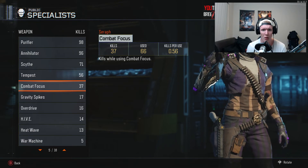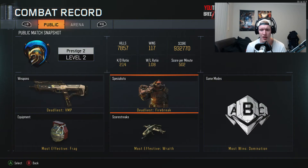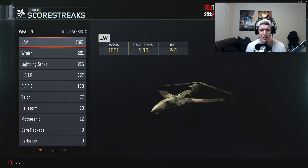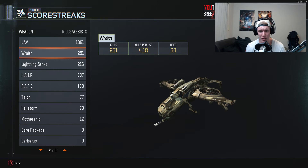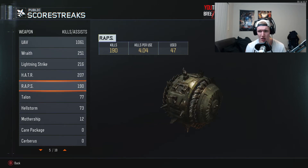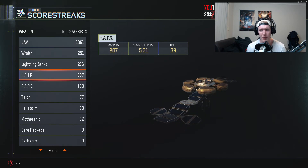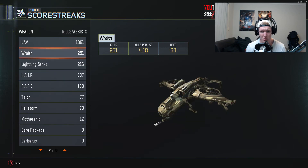I'll go through all these specialists in my videos. My most effective score streak is definitely the Wraith, averaging a 4 KD. The Hater averages 5 assists and the Wraith 4 points. Those are probably my kill streaks I'd recommend for guys who get on big streaks. And if you're going to use Combat Focus, the Wraith, Hater, and Wraith are the best streaks to use.